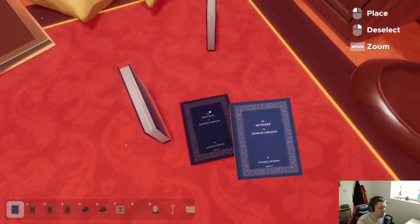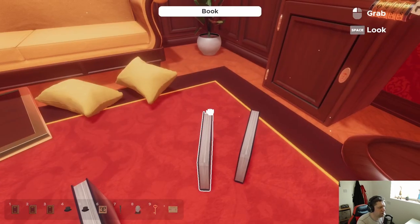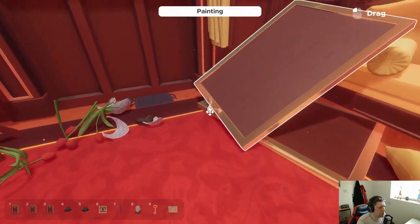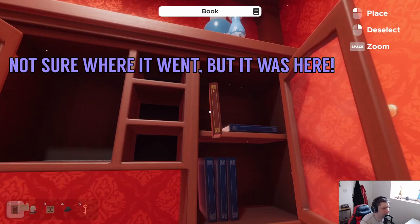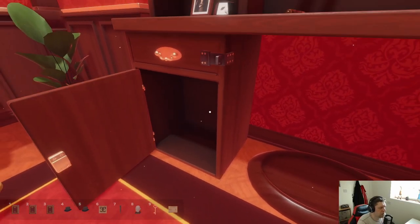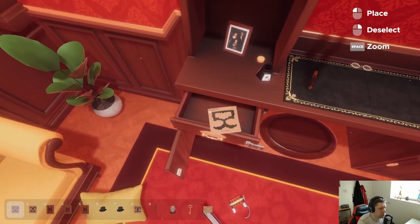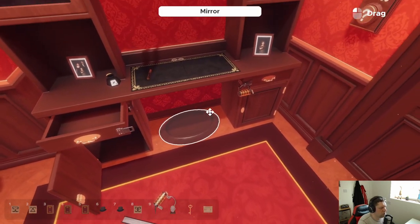Where's book one? Are we just meant to guess book one? Obviously we can do it from a process of elimination, but I'm not seeing a fourth book anywhere — unless it's in the bin. Nope, not in the bin. So here we've got two, five, nine. Two, five, nine. Does that relate to the head, or is it the combination for this safe?